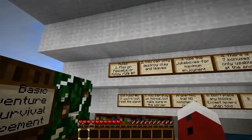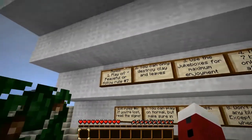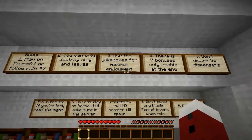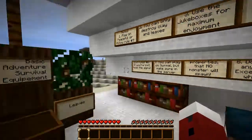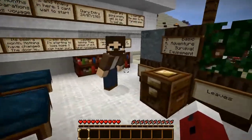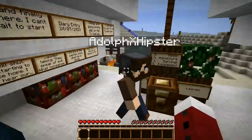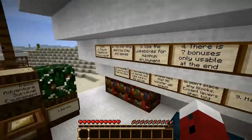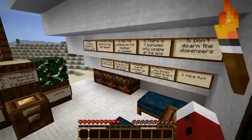So we've got rules: play on Peaceful or follow rule 7 — we have got Peaceful on. You can only destroy clay and leaves, and use the jukeboxes for maximum enjoyment. I heard there actually are note block music as well, whenever you do things correctly in the puzzles.